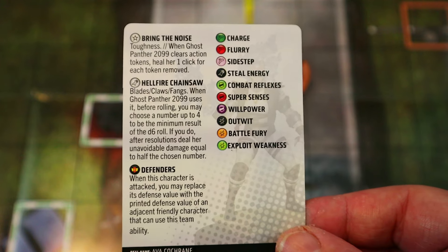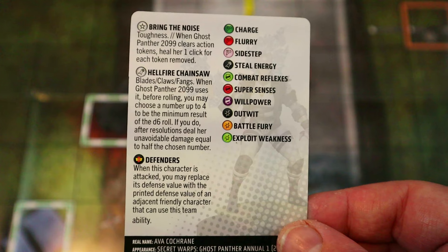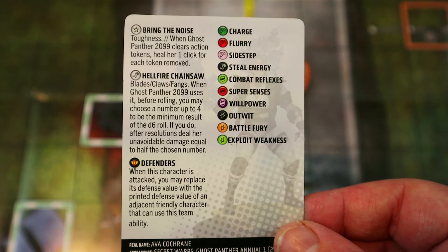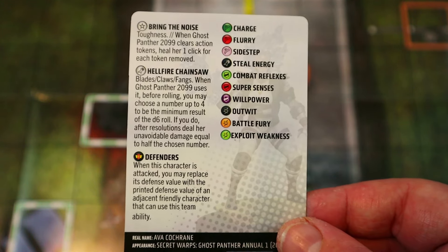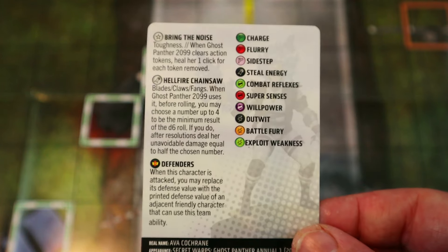She has Toughness and when Ghost Panther 2099 clears action tokens she heals one click for each token removed — not bad. Then Blades/Claws/Fangs: when she uses it, before rolling you may choose a number up to four to be the minimum result of the d6 roll, but after resolutions deal her unavoidable damage equal to half the chosen number.